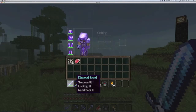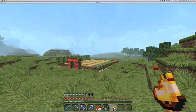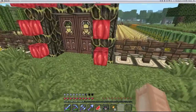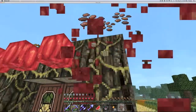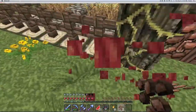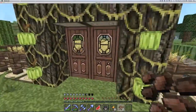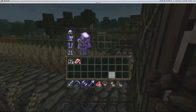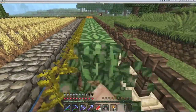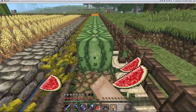Oh yeah, and this does actually have Looting, that's why I'm getting so much steak. Cocoa beans — they were added in the 1.3 update, found in the jungle. And of course we got our classic melons and pumpkins.